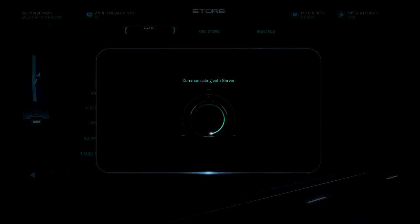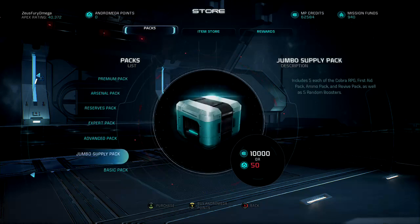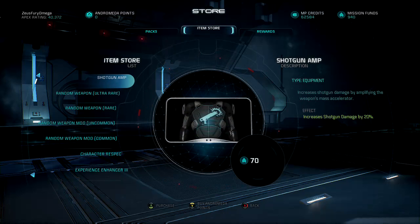Before we go further into that, let's check out what's new in the shop today. No elite packs this week — we still have the normal basic packs and jumbo packs — but in the item store, finally the drought is over. There's actually a new equipment that can be purchased. I've been buying them every time they drop; there are no second chances for me. In the past two weeks they've been letting people catch up on ones they missed, and today we actually got a new one: it's a shotgun amp.